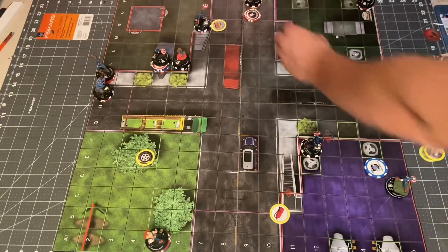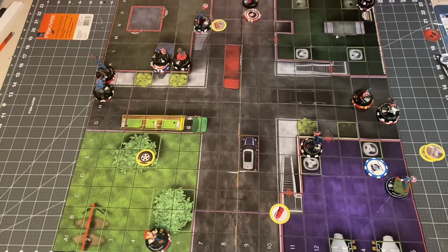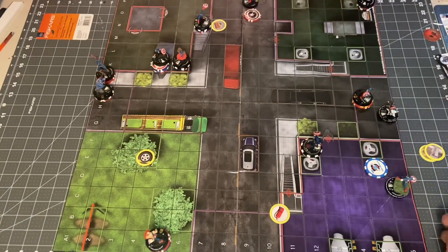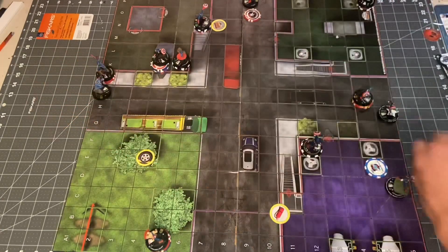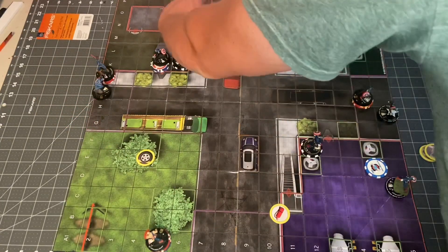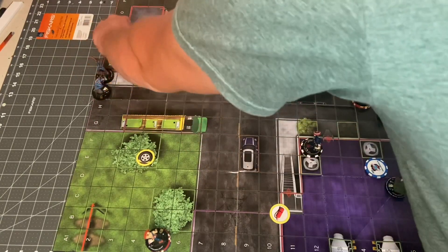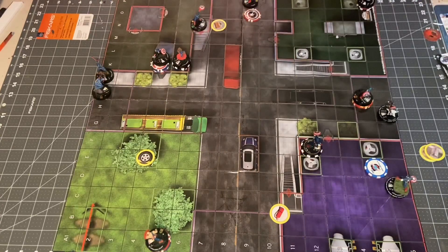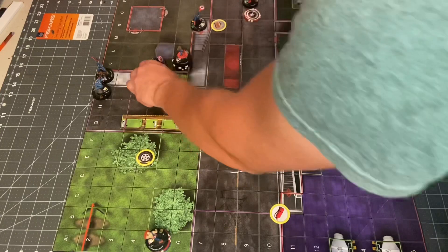Back to the top of turn order. John Walker will put his shield token there and clear. Peggy Captain America will also clear. Captain Venom — he's going to clear. This Captain America — clear. It's basically a huge clear turn. Bucky Cap — clear.